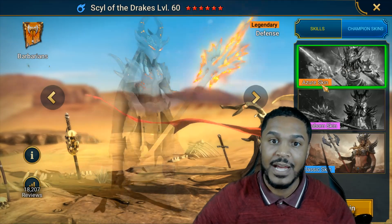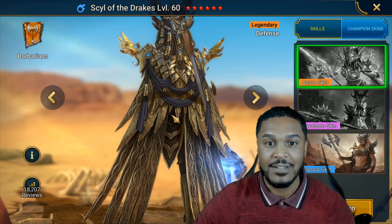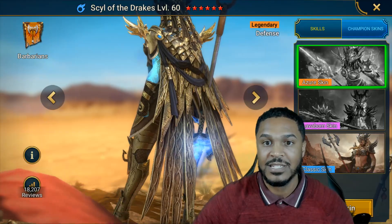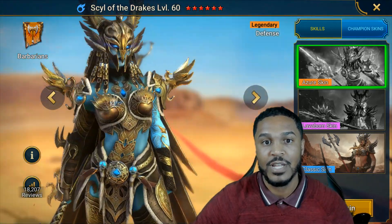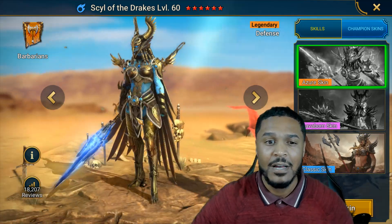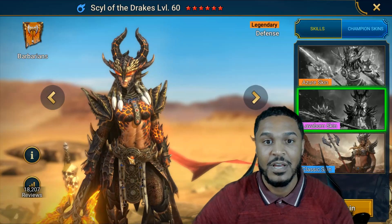Looking at the Azor skin — she looks cool. You've got the aesthetics of almost like a goddess, with the wings very similar to a High Elf faction type look. It's a cool look; it almost looks more like a Gliseah Soul Guide-esque style. But I'm just not a fan of this skin compared to the Lava Born skin.